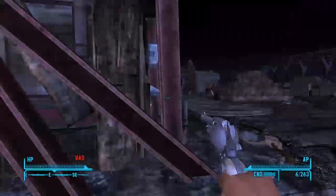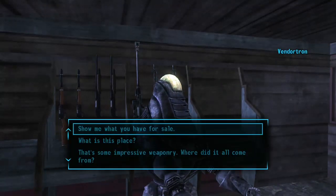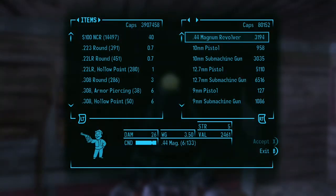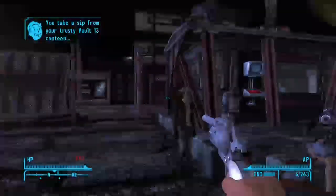Once you grab that armor, you want to sell it to this dude. Just talk to him — you'll see here how he spawns with 8,000 caps by itself. But you see I'm on a spending spree. So while you kill everyone in there, you want them to respawn.